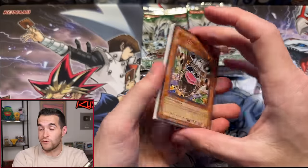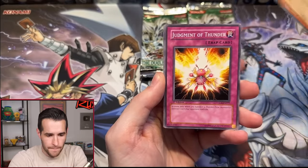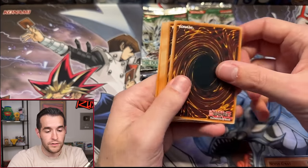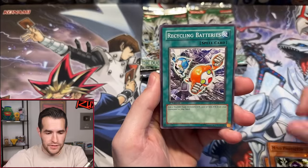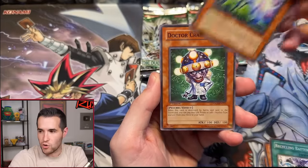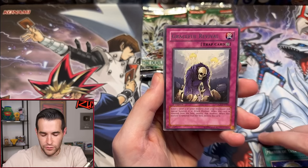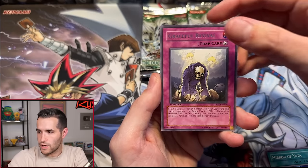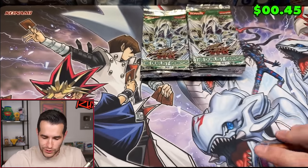Pack number 12 — here we go. Flippity flop, floppity flip. Judgment of Thunder, Mind Protector, Recycling Batteries, Destructotron, Dr. Cranium, Mirror of Yata, Grace Revival with Little Skull Servant. And here we go — Dark the Dark Charmer. We are halfway through. We have four foils — that means we're on pace for eight, pretty normal. I think you'd normally pull nine in a booster box, which doesn't exist for this set.